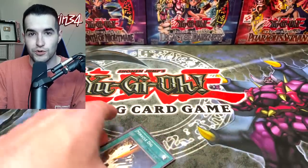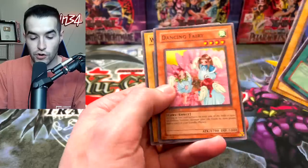So we're leading up to those Ultra Rares. We got Miracle Dig, Lightning Conger, Dancing Fairy, and the Worm Drake. Those old school cards are awesome.